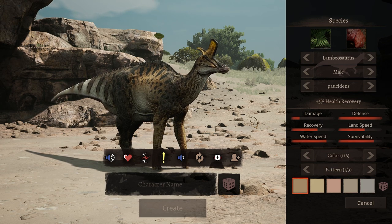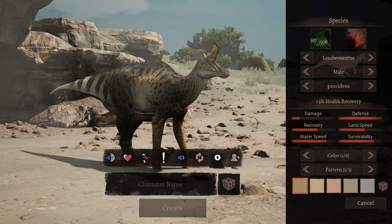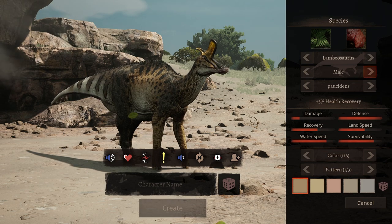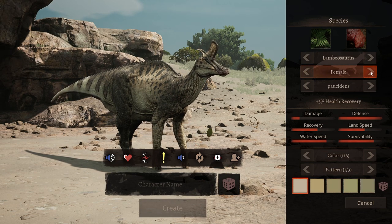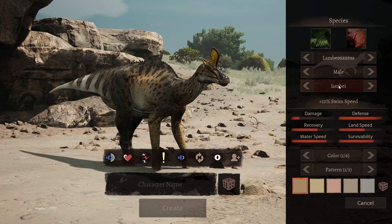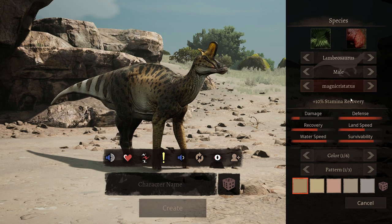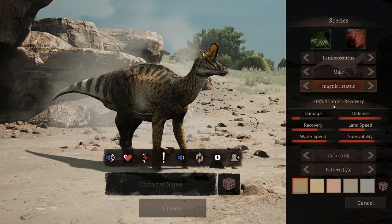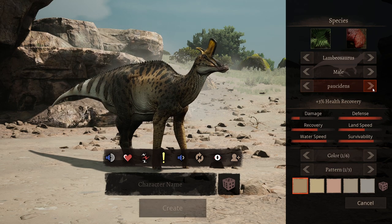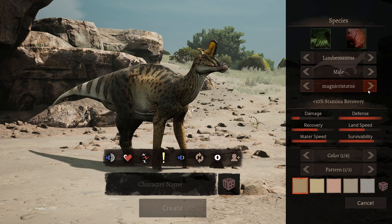Before we begin, let's go through all of the star species along with all of the abilities. First up is the difference between the male and the female — females have a paler colour whereas males have a darker shade of colour. For the star species, we have Posidun which is plus 3% health recovery, Lambe which is plus 10% swim speed and also looks leaner, and Magni Crystatus which is plus 10% stamina recovery. Magni Crystatus seems to be for more team play and Lambe is more for solo playing.